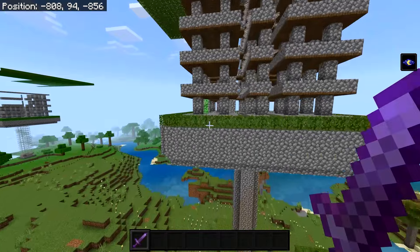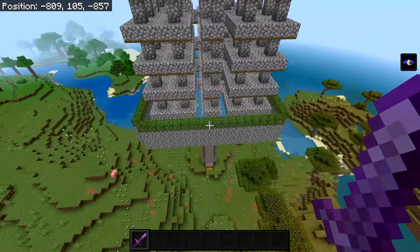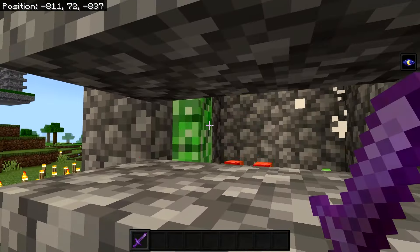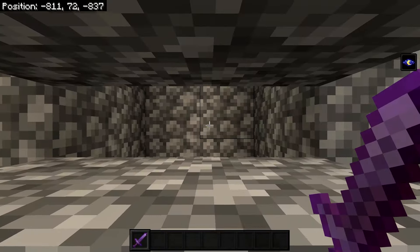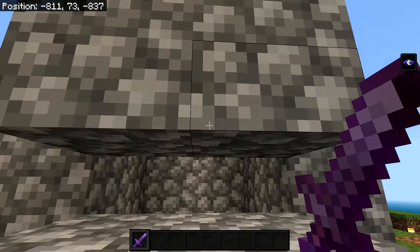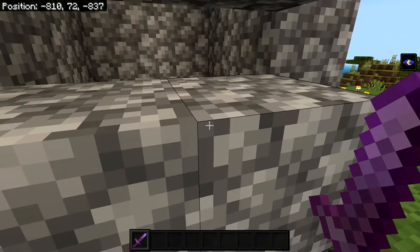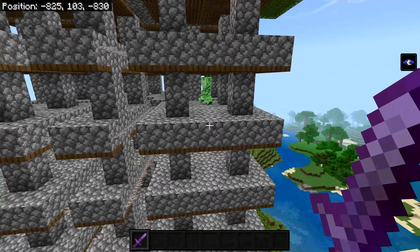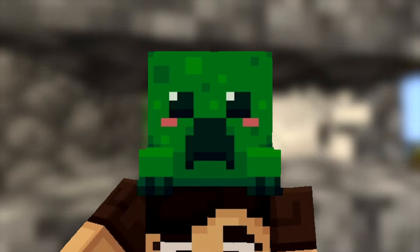Creepers should already start spawning — they'll walk off and fall into the water. To collect drops, AFK down at the killing spot and hit them once with your Looting III sword. You'll quickly get gunpowder. If you want to automate this, replace the bottom area with a trident killer. This farm will only spawn creepers since the pillars prevent spiders — and that's how you build the easiest working creeper farm for Minecraft Bedrock 1.21.